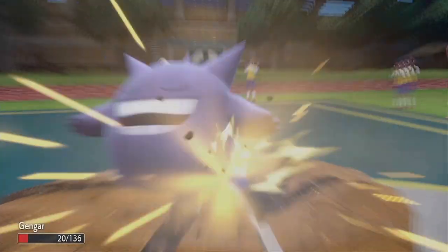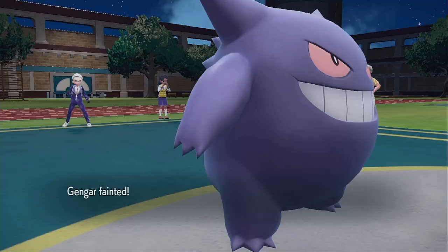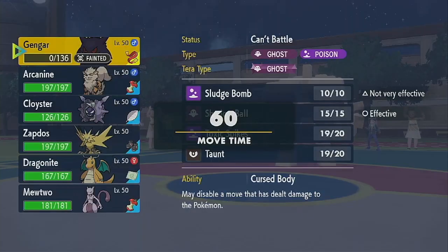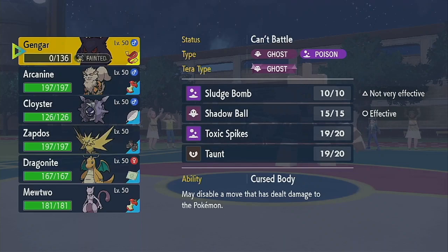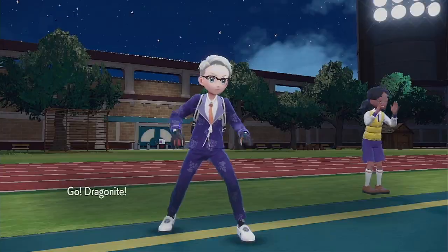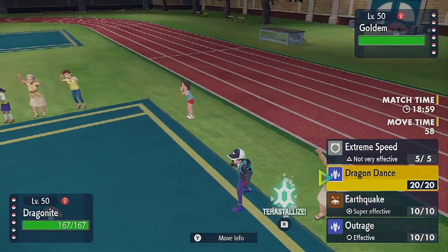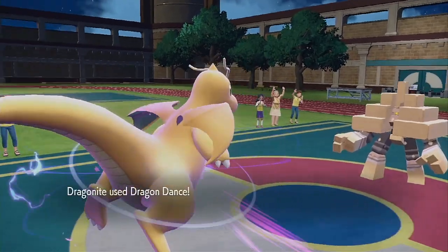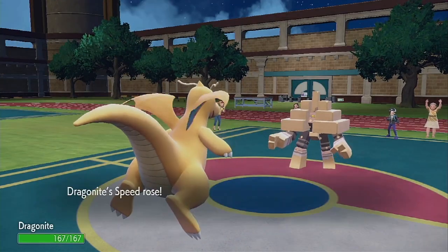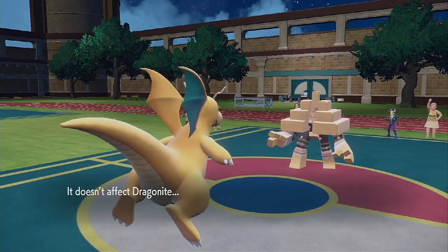Alright, so he's just going for another Earthquake — that's different to see on a Garganacl. Now we'll bring in Dragonite and try from here. He's most likely probably going to have Salt Cure. I am wearing Weakness Policy, so if we get hit by a Super Effective move, hey, go us. Oh, are you stuck in...?